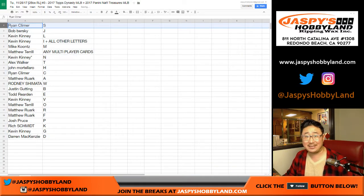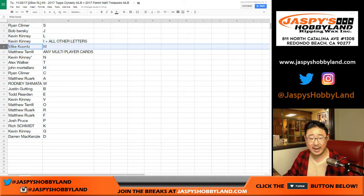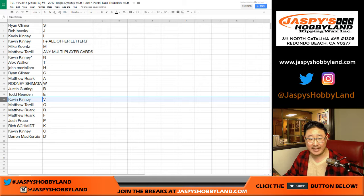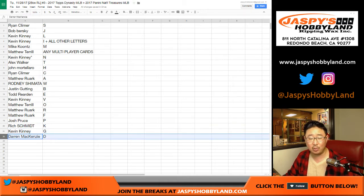Ryan, you have S last name letter. Bob with J. Kevin: L, I, and all other letters not on this list. Mike Coons with M. Matthew, you've got the multiplayer card spot. Kevin with your last spot: Mojo N. Alex Walker with T. John with H. Ryan C with C — so if we pull a Ryan Climber card it would go to him. Matt has A. Rodney with W. Justin with B. Todd has E. Kevin with V. Matt with O. Matthew R with R and F. Josh with P. Rich with K. Kevin with G. And Darren with D.